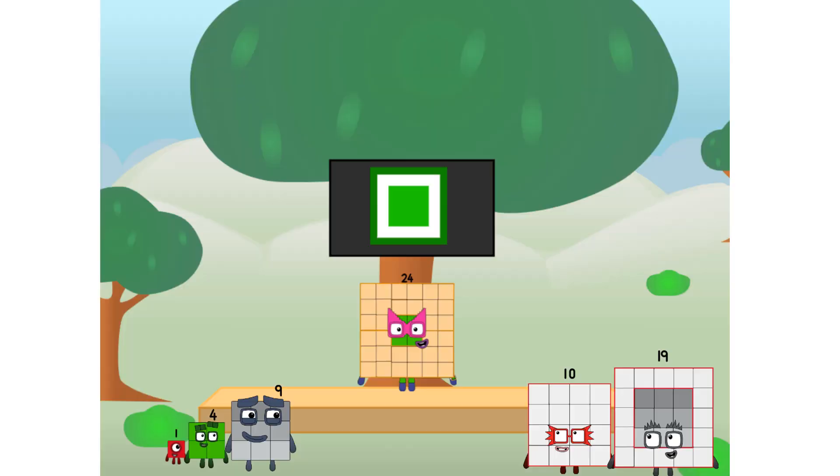Fellow squares, ever since one of us fell from the sky, we have been bold explorers, discovering new lands, seeking out new friends, dealing with round things. Uck, round things. I say it's time to tackle the ultimate round thing — the moon. Let's solve the puzzle of how to put a square on the moon without using rockets. Square power only.